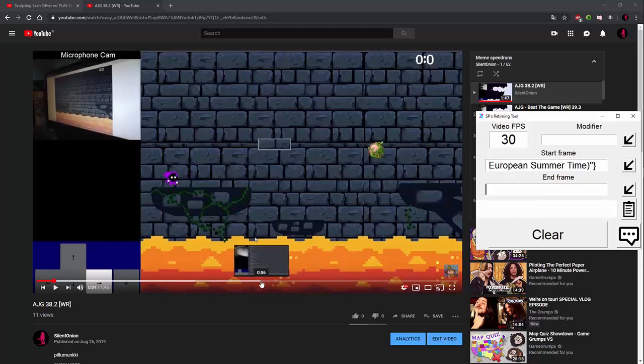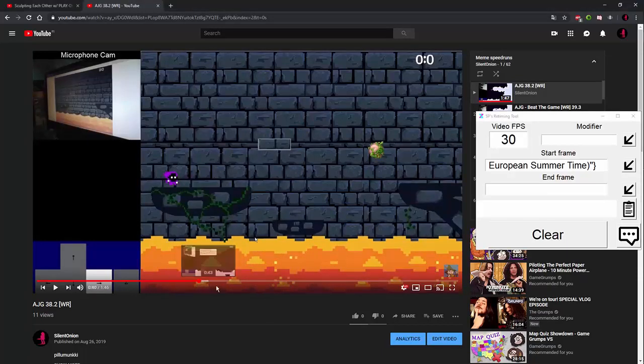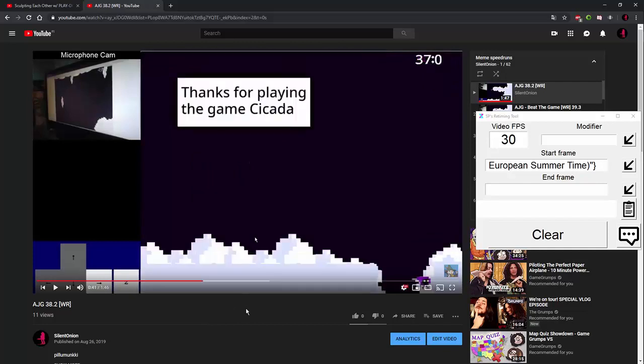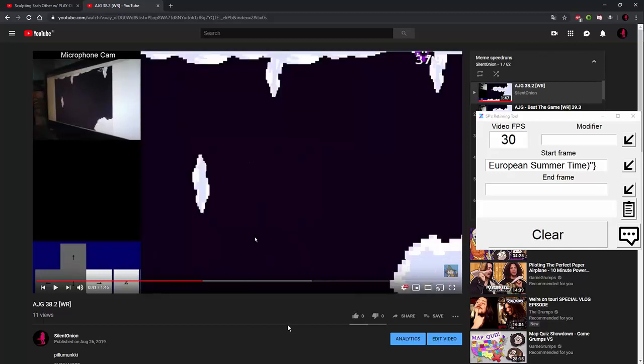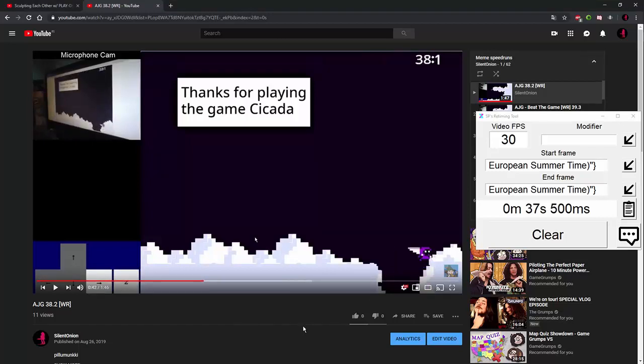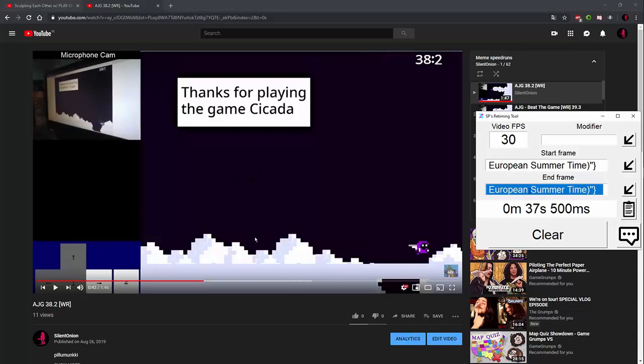Then do the same for the end frame — find the ending of your run. We use the first frame we see the last place appear, or when the block appears — I'm not sure yet. But let's say it ended when we see the frame — go to debug info, paste it there, and that's the final time. It's only 200 milliseconds difference between the two options, so it doesn't really matter at all.